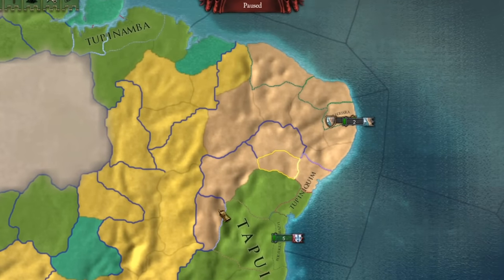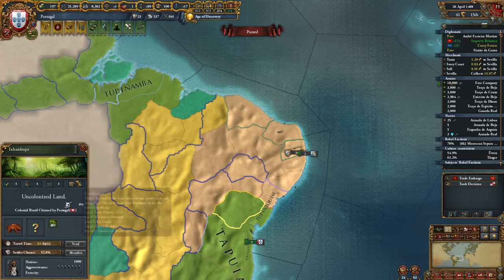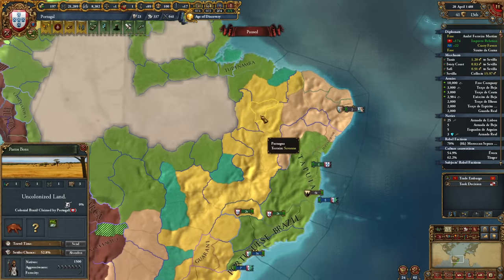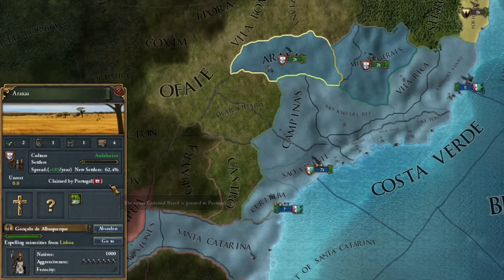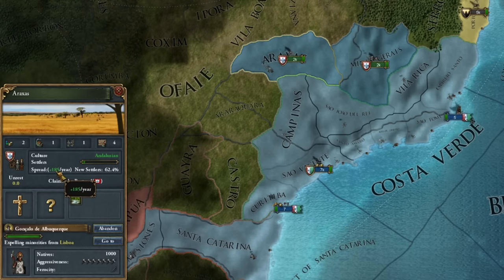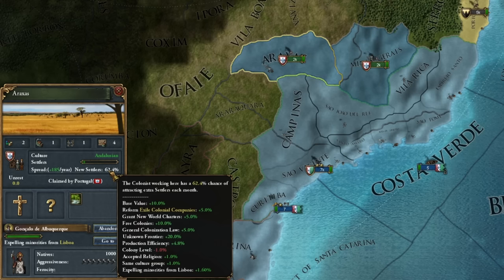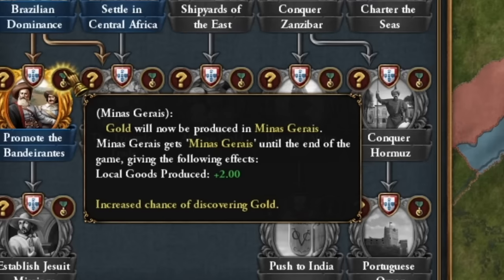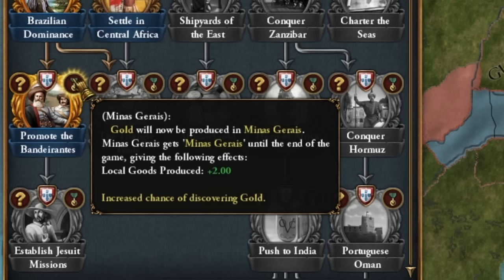The best area for development happens to be here on this little promontory — we get the smallest penalty. Everywhere else it's 35% or 15% increased. In La Plata it's quite good too. See how quickly our colonies are forming — 185 colonists per year and an additional 62% chance for another colonist. Our colonies will be established very quickly. And here it was about this modifier: increased chance of discovering gold, because there's a 25% chance of getting gold in these provinces.